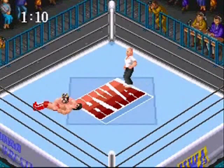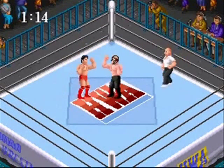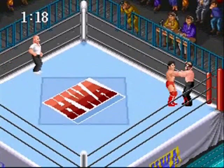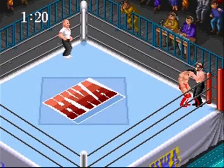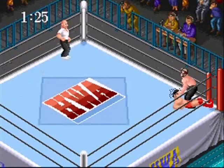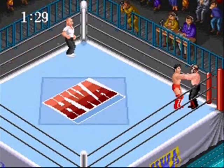You'll notice right away there aren't any status bars or anything like that. You just have to rely on visual cues to figure out when the other wrestler is getting tired out. It's actually not too hard to tell though — you're going to see this guy in a bit. He's going to have stars circling his head, and that's when you know they're starting to run out of energy.